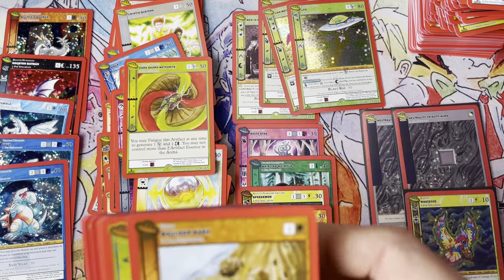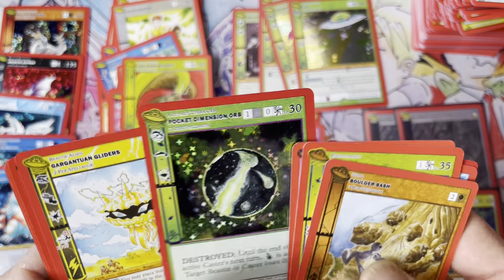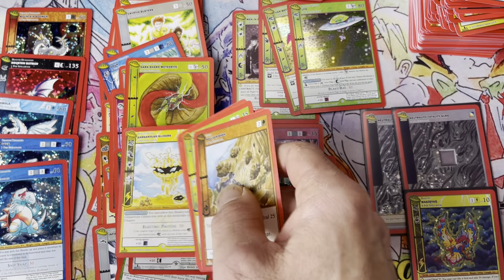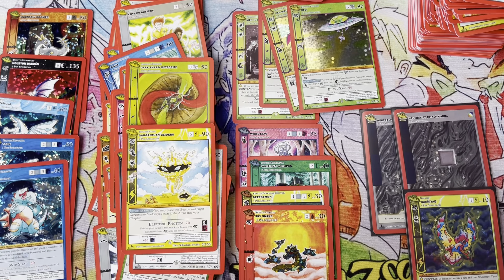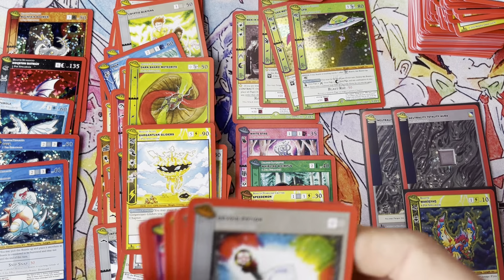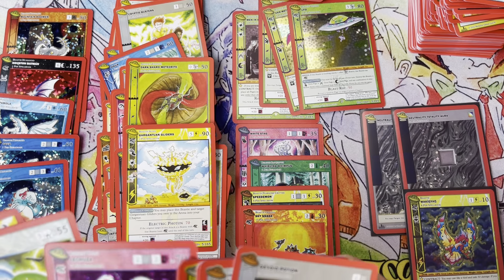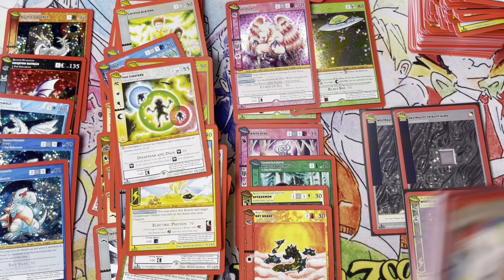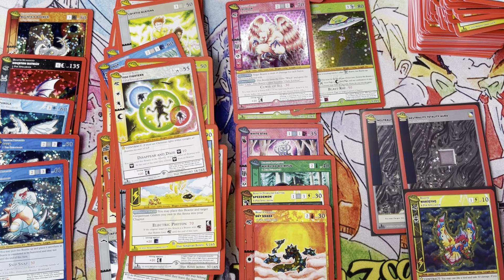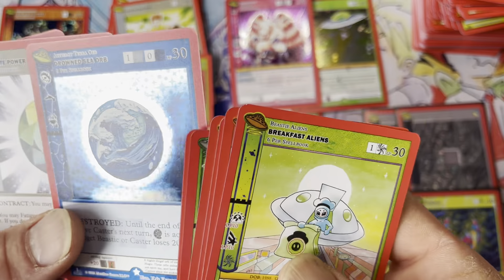Almost done. Grays, Unwanted Guests, Trustbringer, Coordinator, Gout Rout, and another Pocket Dimension Orb. Gargantuan Glider, Gargantuan Glider. Four packs left. Lechuza — I got lots of lechuzas. Lots of Supernova 6s, but it's probably the least rare of the Supernova 6s. You probably get more of those than a Johnny Appleseed reverse or a Grays reverse. Drowned Sea Orb full hollow.